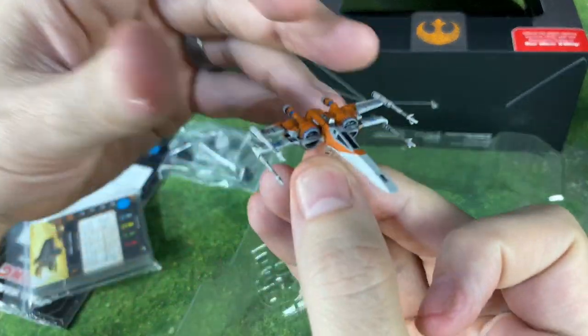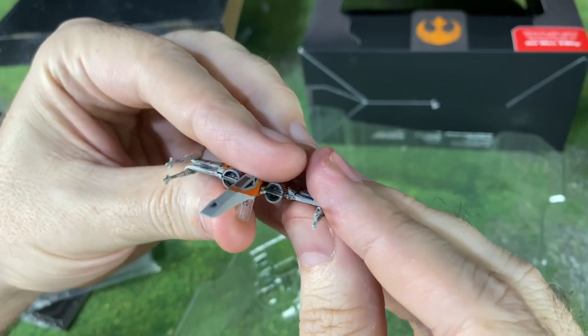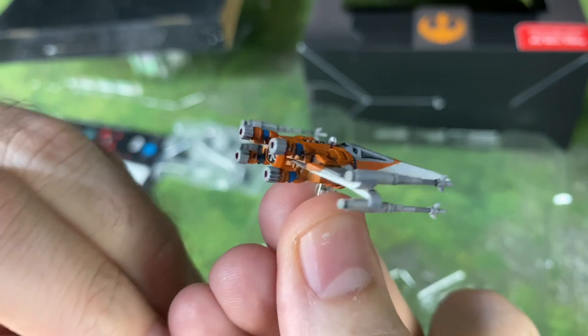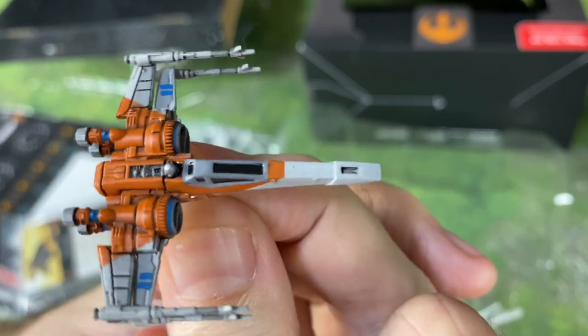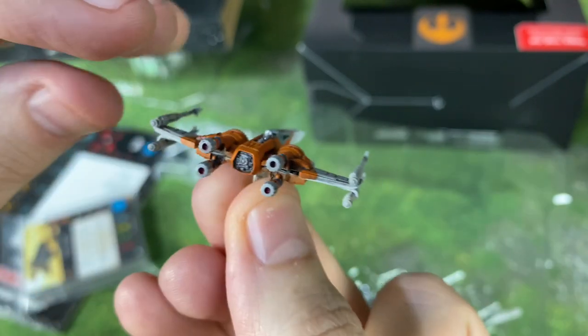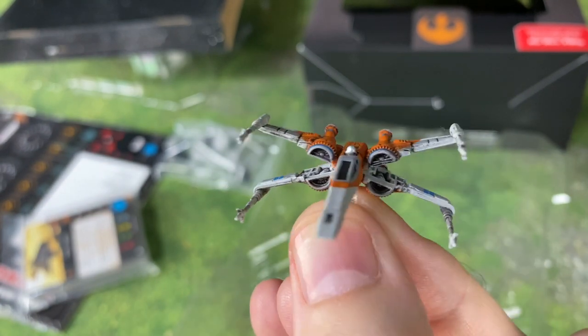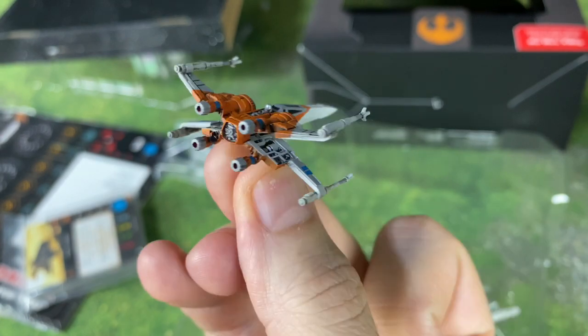We've got Poe's orange X-Wing from Episode 9. These S-Foils look like they're closing nice and neatly. This is a real good close-up of this particular paint job. Looks good. Let's see how well it opens. Lock S-Foils in attack position. Very nice.